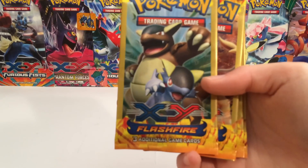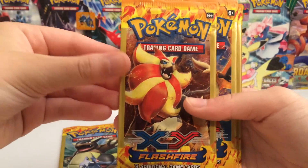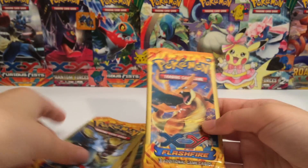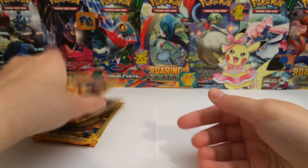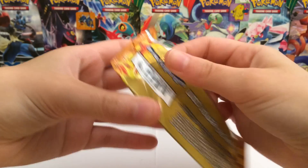We have Flash Fire, as you guys can see. I've not opened up Flash Fire in a while and I was like, you know what, let's open up some Flash Fire. So I'm going to go ahead and show off the pack arts. We've got the two Charizards — those look fantastic. I just love them. I think we should save the two Charizards for last. We're going to start off with the Pyroar pack and just have fun.